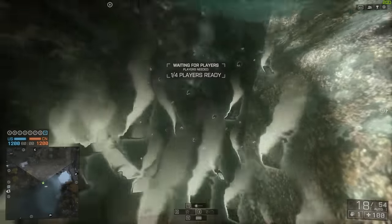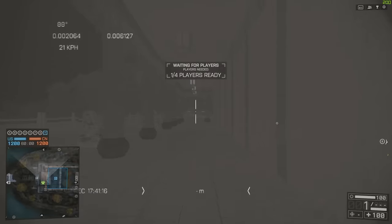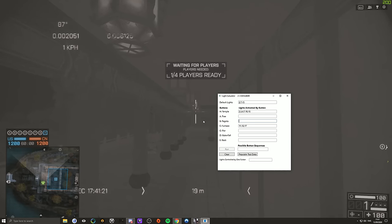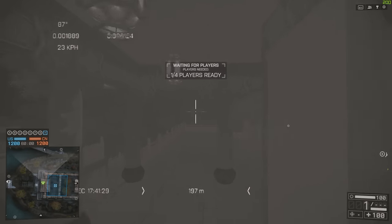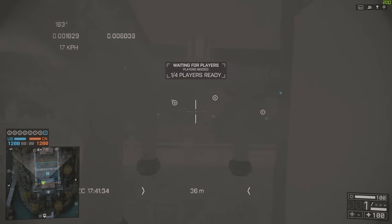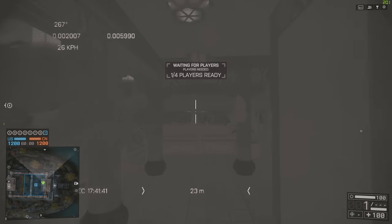The thing is, each new round the lights that each switch activates is completely randomized, meaning the solution to this puzzle will be totally unique for any given round. On top of that, the code you get at the end of this puzzle will be unique specifically for your account and will only work to unlock the camo for you. Before you even start this, go down to the video description and hit up the download link I left for you guys — it'll give you a small program that will help you with calculating the lights and also deciphering the Morse code later on.